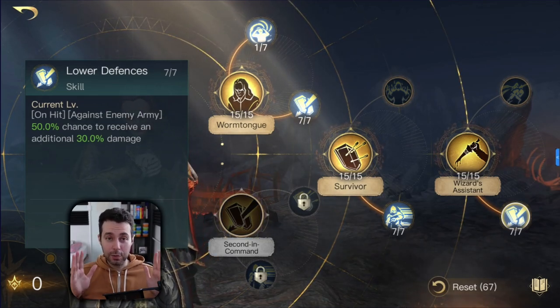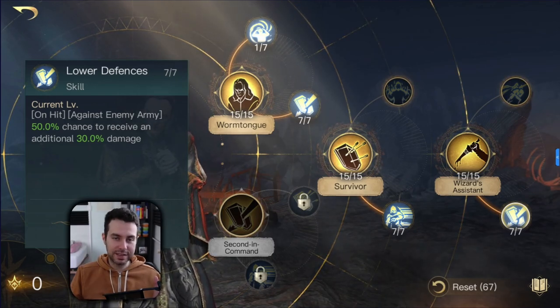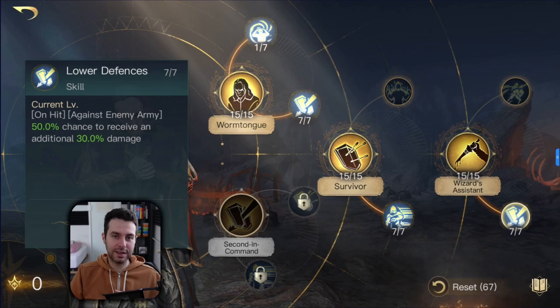Long story short, Grima has strong madness mechanics, strong survival mechanics, and is also dealing some damage by himself while boosting the damage of his army by a certain percentage. Grima is definitely one of the best commanders in the game — I may need to revisit him on my tier list and place him a bit higher.